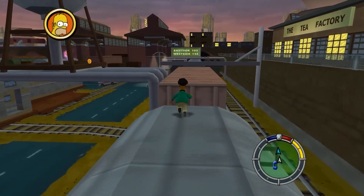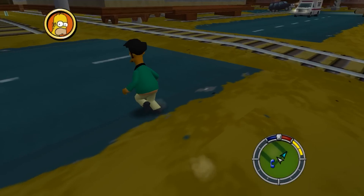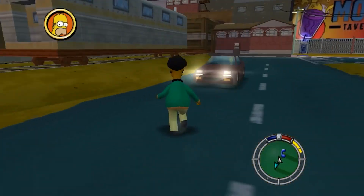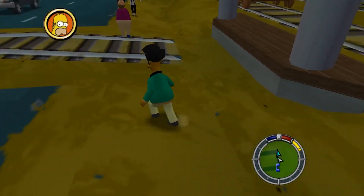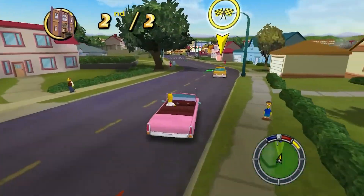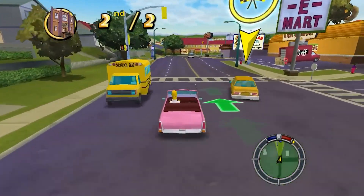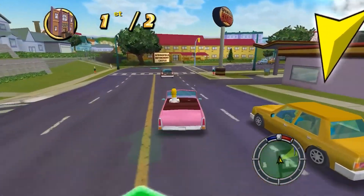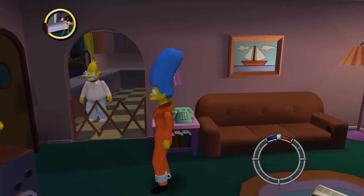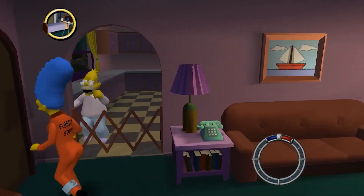For its time, the graphics were vibrant, colorful, and true to The Simpsons' art style. The blocky, cartoonish models perfectly captured the feel of the show, with Springfield landmarks from the Kwik-E-Mart to Moe's Tavern feeling instantly recognizable and nostalgic. Although dated by today's standards, the art design holds a lot of charm. The game's graphics were not aimed for realism, but rather for faithful representation of the animated world that fans have come to love.